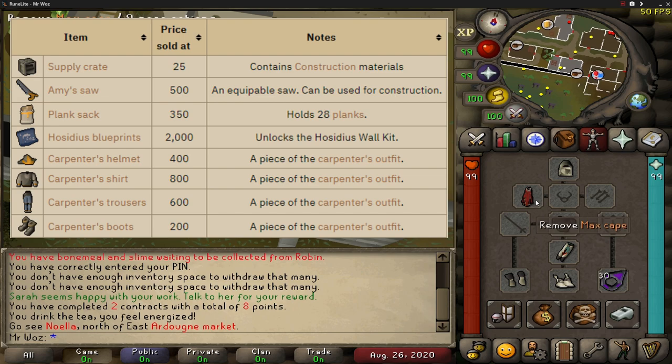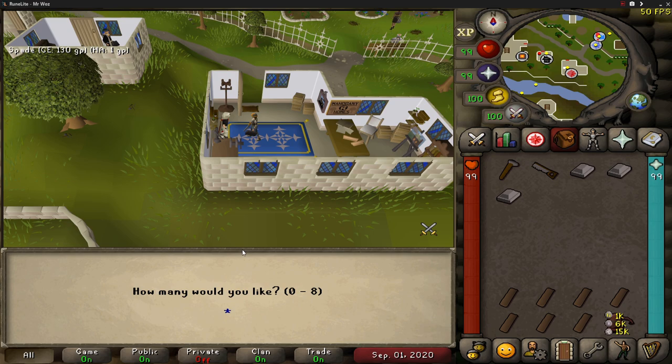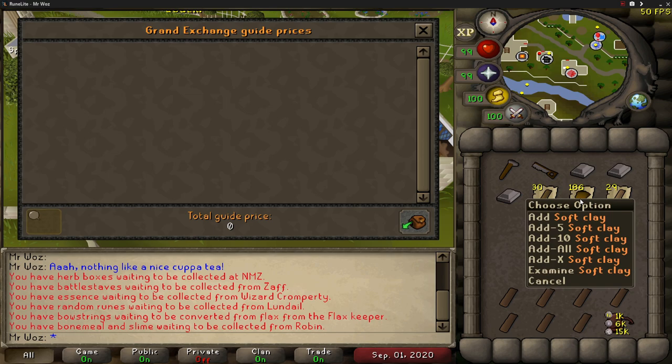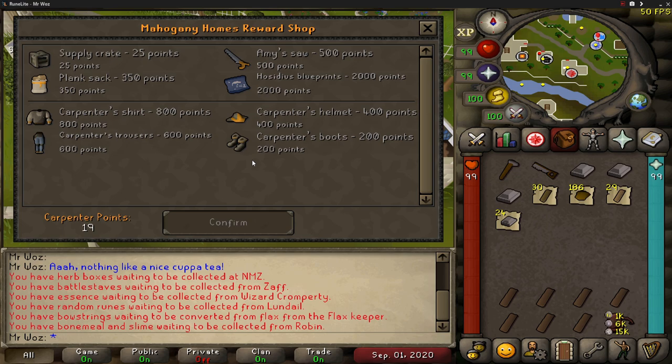Now let's talk about the rewards. When you've accumulated enough points from your contracts, you can purchase these rewards. We have the full carpenter outfit, which looks really cool and costs 2000 points, giving a 2.5% XP boost like other skilling outfits such as the anglers and thieving outfits. We also have a supply crate which costs 25 points, but it's like a Wintertodt crate with a random reward — you can get oak, teak, or mahogany planks, bolt of cloth, limestone brick, steel bar, or soft clay. In my opinion, this isn't worth getting; I'd rather save up for the outfit or other rewards.